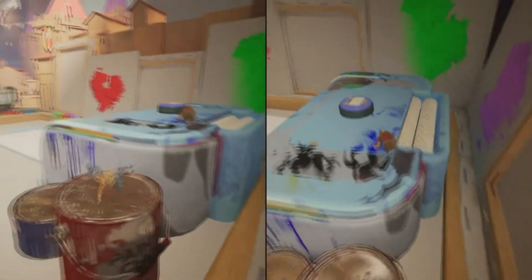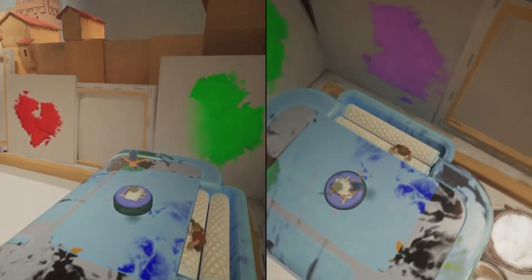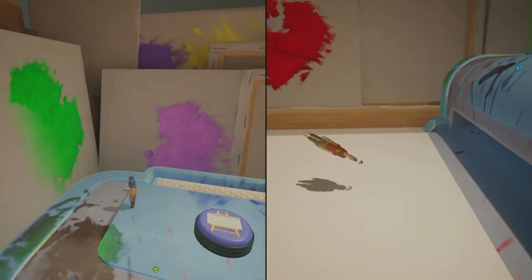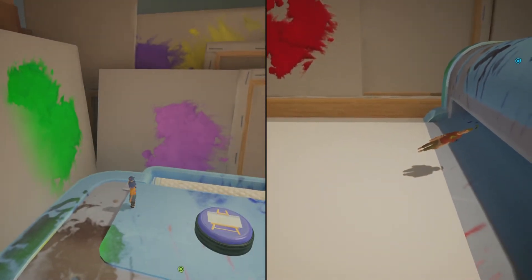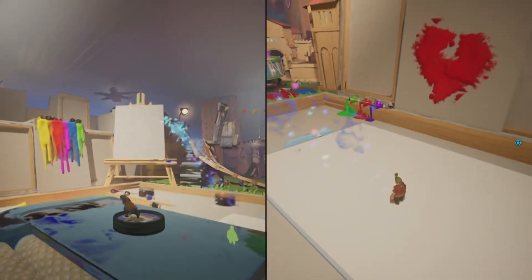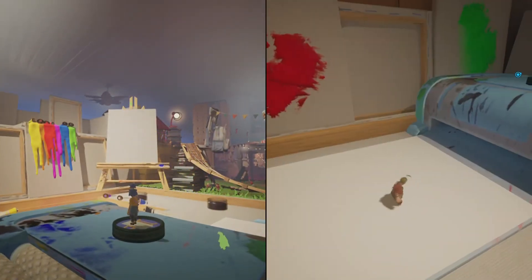Once you get access to the magic castle, just follow the path you see me take here and you're going to find this little machine — I want to say it's a printer but it's not. Basically all you have to do is find this machine, jump in the back of it, it's going to flatten you out, and the achievement will unlock. Super quick, super easy — hope you enjoyed!